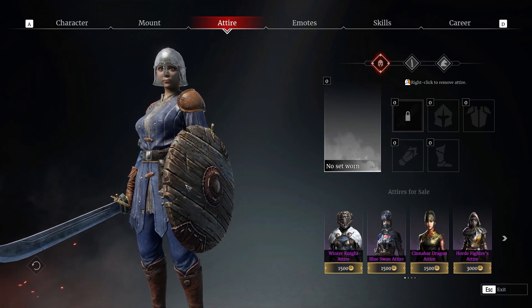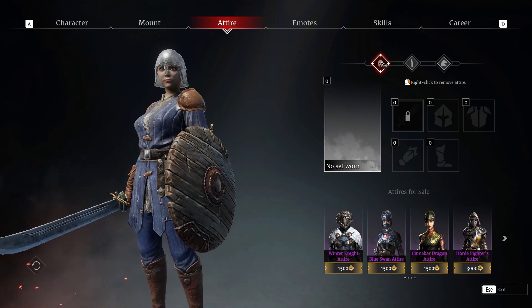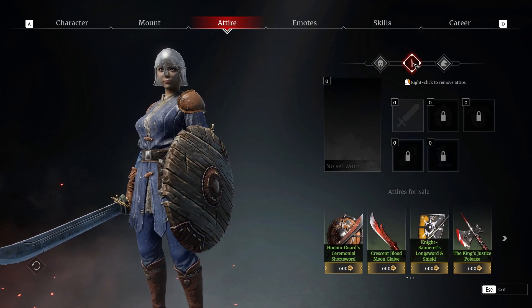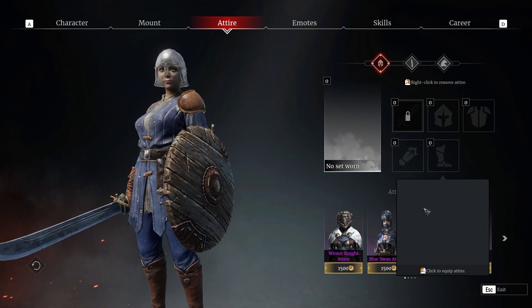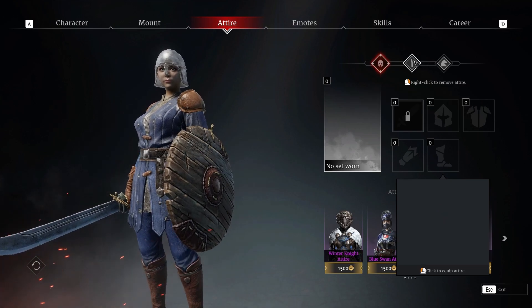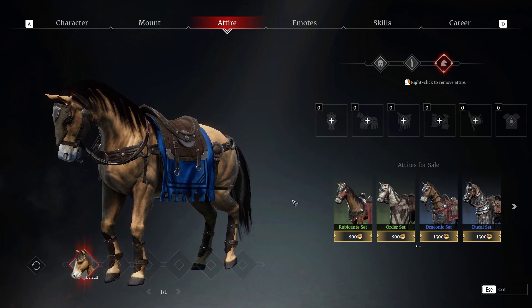The next tab is your attire. This has to do with outfits, costumes, weapon skins, and armor skins that you can get. The button over here is for your hero's armor, this one is for the weapon, and this one is for the mount. If you click on one of these blocks, your available attire will show up, and the same works for the weapon and for the mount.